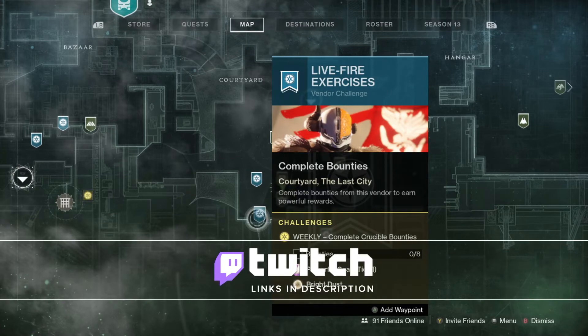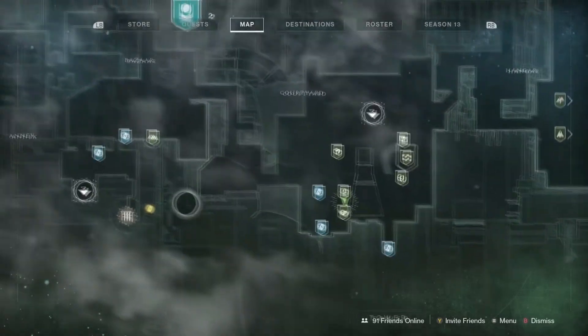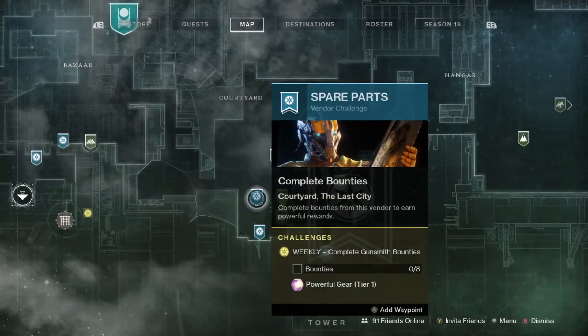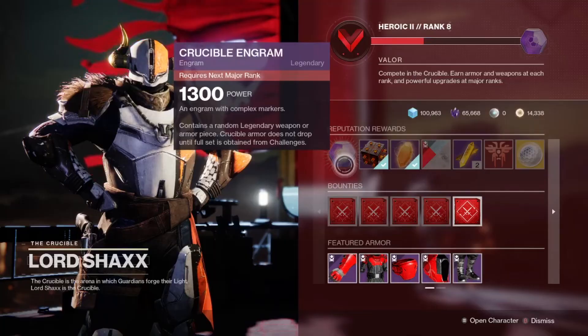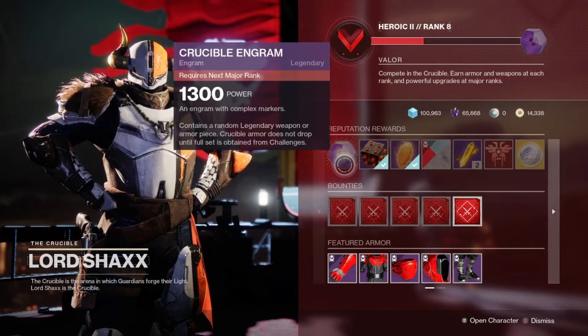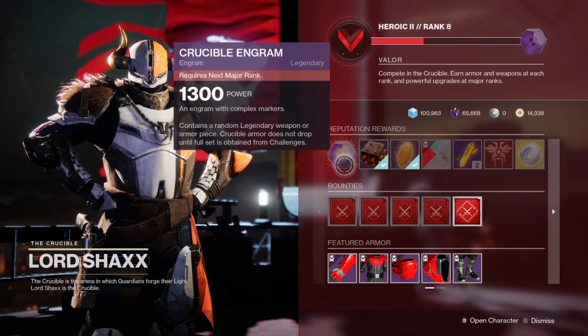Completing 8 activity specific bounties will give you a powerful drop from Shaxx for Crucible, Zavala for Strikes, Drifter for Gambit, and Gunsmith for the activities of your choice. In addition to the 8 bounties drop, Gambit will also give you a powerful for completing 3 matches. Also in Gambit, just like Valor in Crucible, you will get a powerful drop for each big rankup. This season allows your Crucible and Gambit major rank power drops to be grabbed from Shaxx and Drifter respectively, which is helpful if you want to get all of your drops on the same character by playing on all characters but not picking up drops until you're ready to grab them on your main.